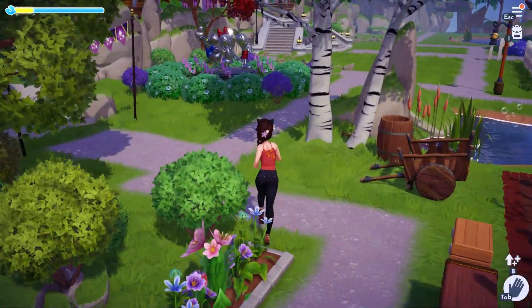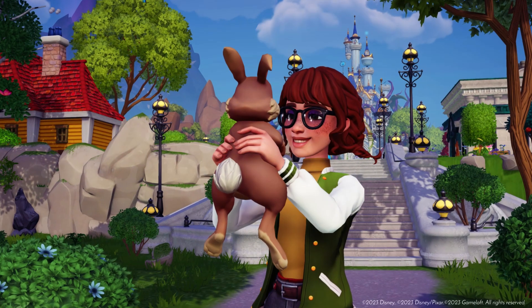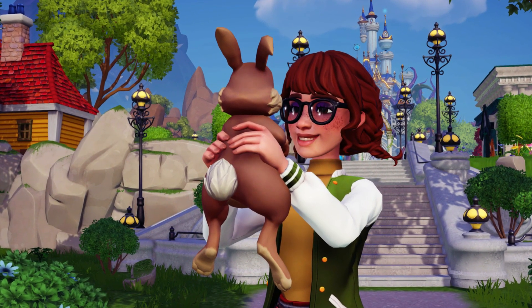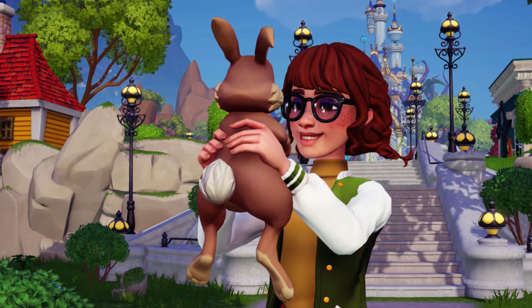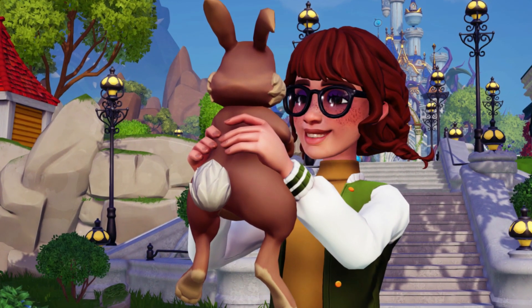Lastly, another really cool feature that's going to be introduced in this update will be added interactions with your companions. We're going to be able to take selfies holding them and apparently we're going to have some new items that we can craft for them like their own little houses, feeders, and toys. That definitely makes companions way more fun and I'm really excited for that.